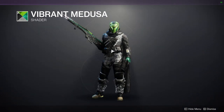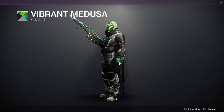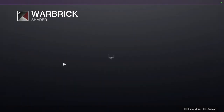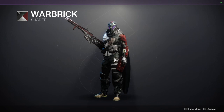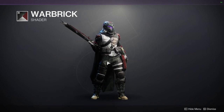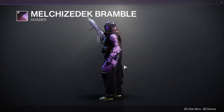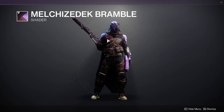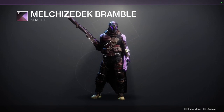Vibrant Medusa — I'd pick this up if you want a unique green. I like this particular green, though the neon green is kind of gross. War Brick is one of my favorite shaders because of that red — it's so good. That said, the red is the off color, so you'll almost always see just white, gray, or black. The purple shader — I always butcher the name — is not my biggest fan either. The purple is too bright, almost like a pink or lavender, and it doesn't complement everything else well.